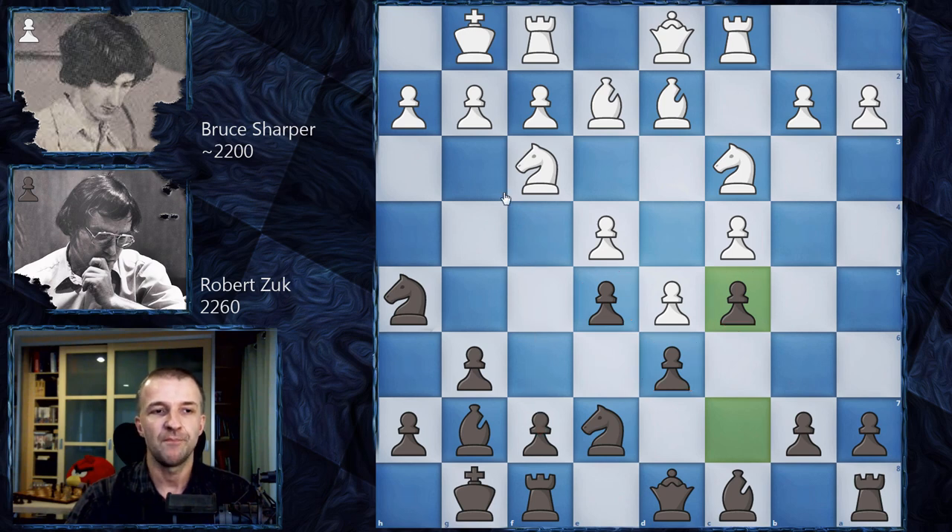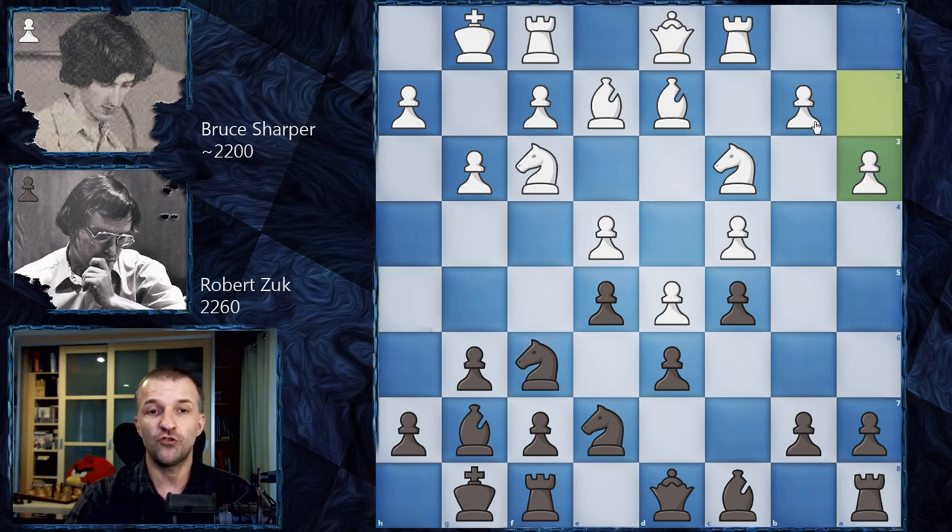White plays g3, controlling f4 so the knight cannot go there — that would be a very active piece. Now f5 is probably the most logical move, but Robert Zuck retreats the knight with Nf6 first, showing another idea. White plays a3, preparing b4 — a natural plan.